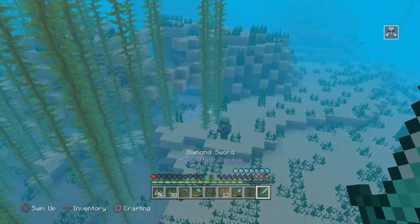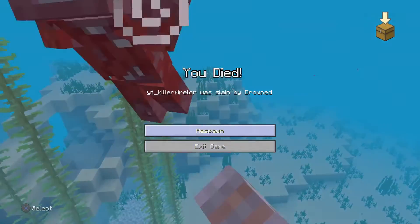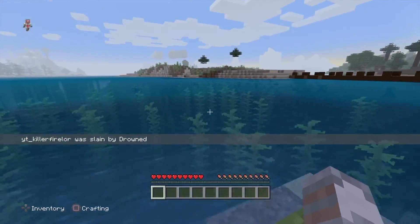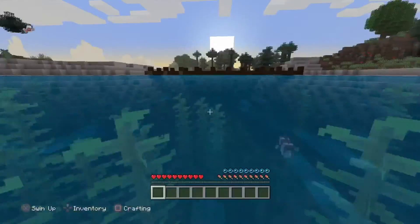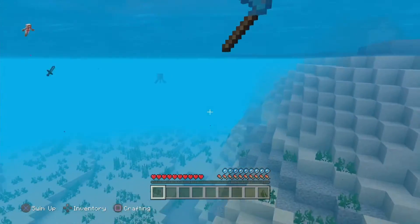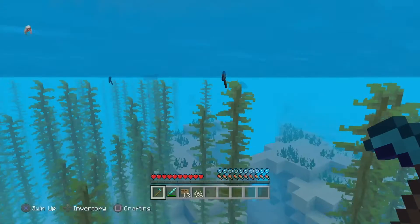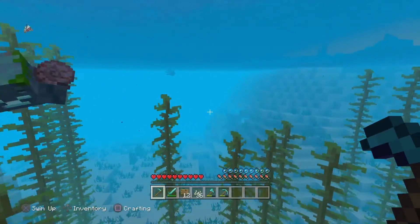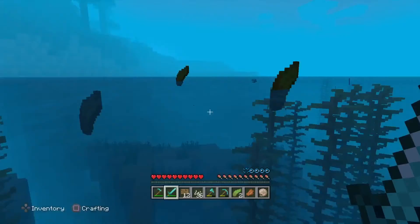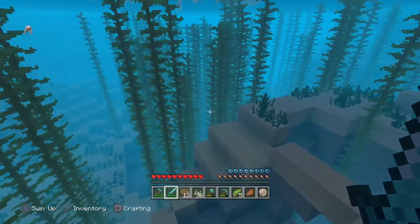That guy has a nautilus shell — I really need that. Yes, come after me! Apparently you don't get to kill drowneds anymore. Where was that loot? Where's all my loot? Now all of it started to float to the surface. Nautilus shell! So we need nine of these plus the heart of the sea to make the conduit. That's what we'll probably try to do next episode — make a conduit.